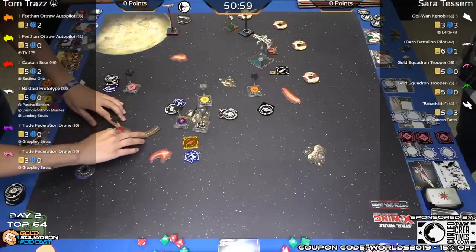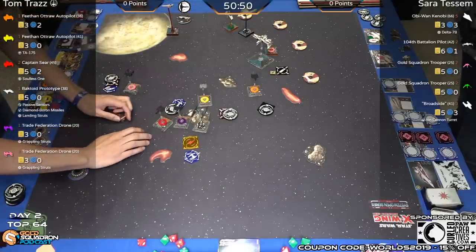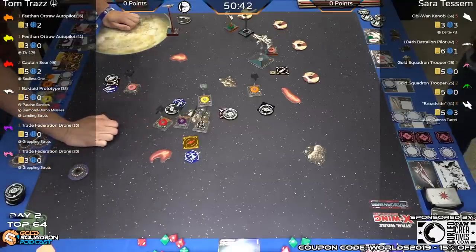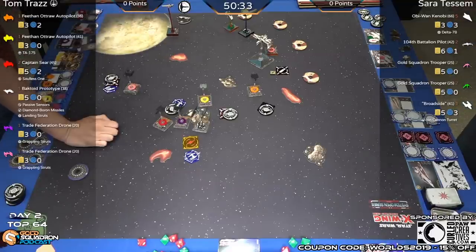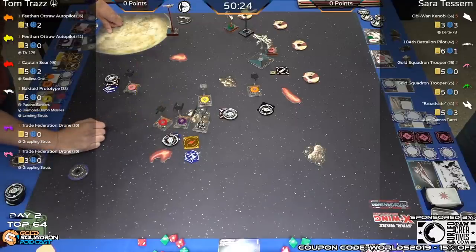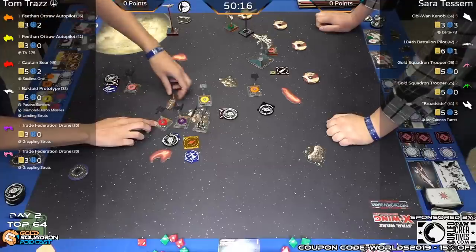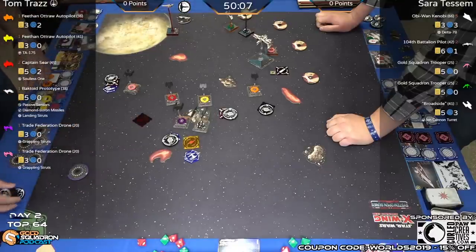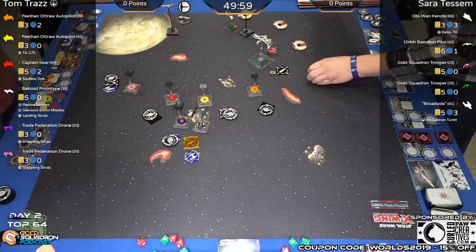Captain Sear comes in with a two-turn on the left side of that rock, lending his arc to the fight. He looks to be declaring a barrel roll as well but elects not to — just taking focus. That barrel roll to the left would have threatened Obi-Wan. He debates the boost, moving those tokens out of the way. One-straight no-bank boost in front of that rock, linking to focus — the only ship in this list that can take focus. Now the ARC-170 moves right.